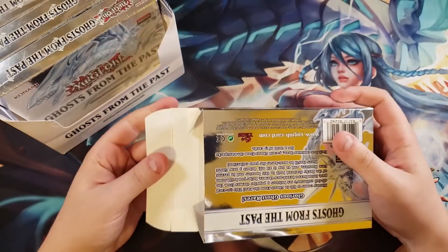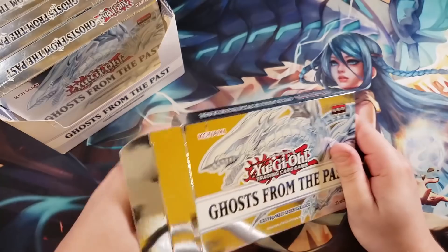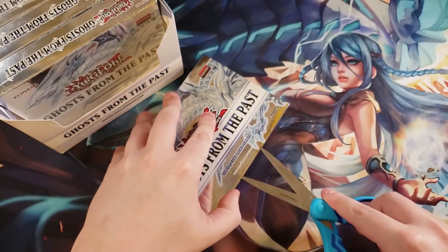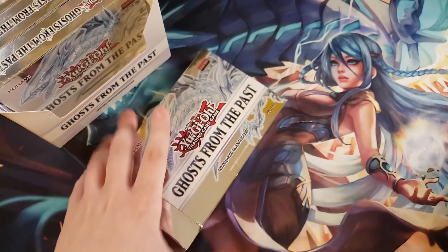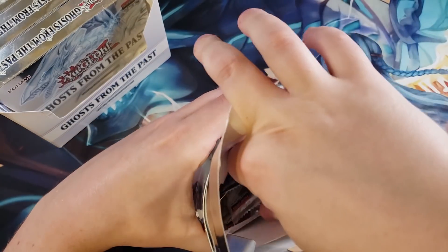Usually with Premium Gold they pop open from the front, but you gotta pop it open from the side with this one. With the coloring of the box I couldn't even see that, which is kind of weird. Let's just pull them out this way — we'll pull them out the weird way.